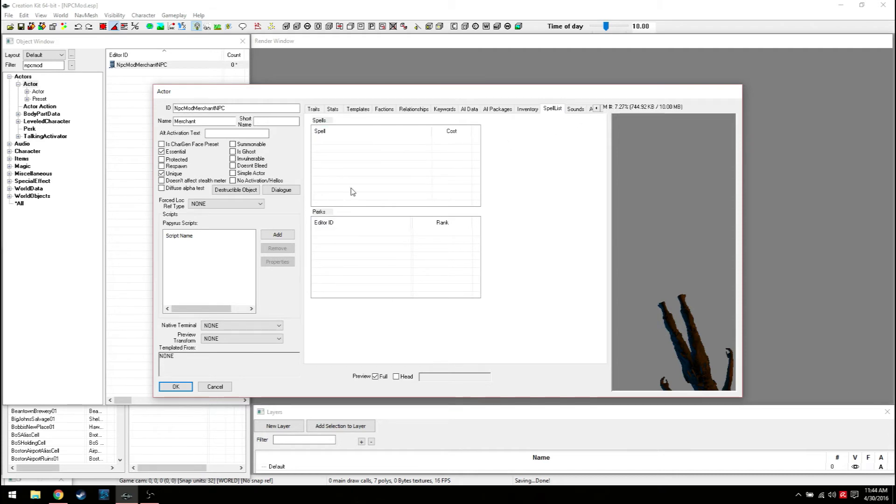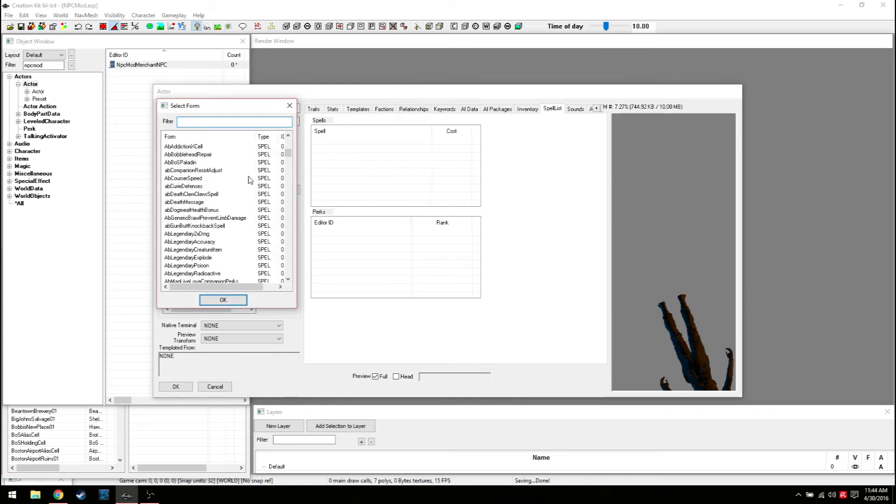Spell list is now probably just going to be perks. In Skyrim you could actually give them spells - here it's probably just perks. Like Nerd Rage if health gets too low. This is also how you make them stronger - you can give them Rifleman, Life Giver, or even the Cannibal perk, though I doubt they'll actually eat off people. For right now we'll leave it blank - you get the idea of how to give them perks.